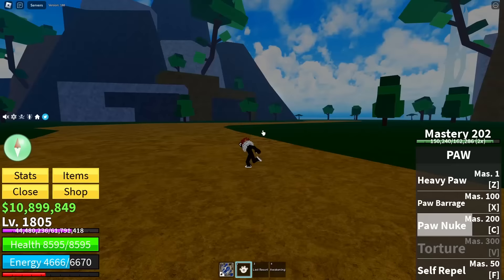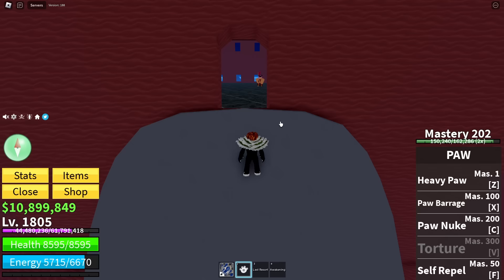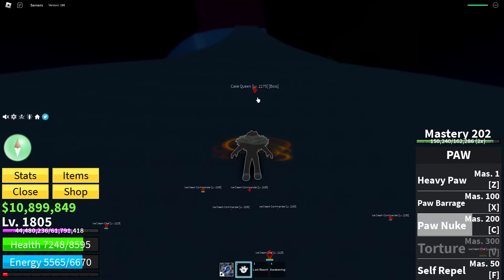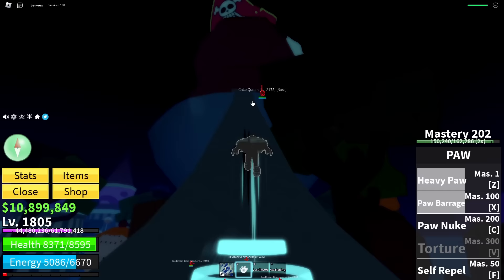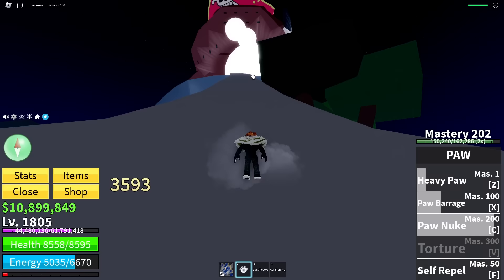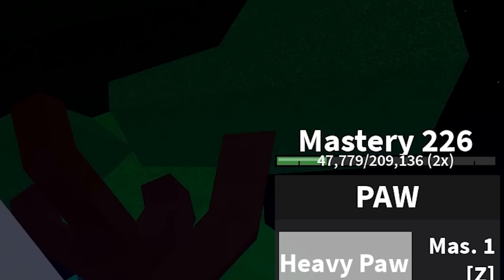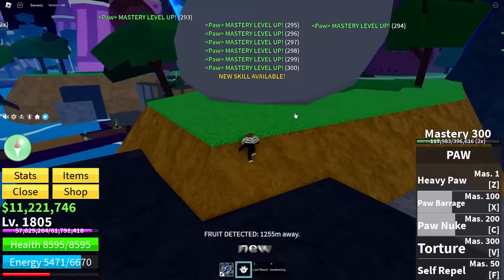Wait, it better not be long range. That looked like it could have gone pretty far. Paw Nuke is 200 mastery, but the one after this sounds even cooler - it's just called torture. I mean, this challenge has been exactly that. So Cake Queen, follow me - Paw Nuke. It's long range. I guess we're going to sit here and farm the Cake Queen then. She'll poke out there and we hit it with a barrage, hit it with one of these, and then we throw a nuke. It fires the tiniest little paw you've ever seen and it's just a giant nuke blast. And that's mastery 250 - only 50 more mastery to go. Then we get the final move.